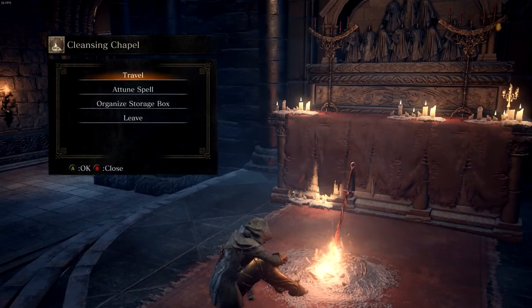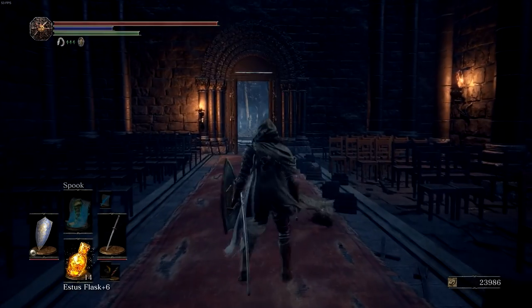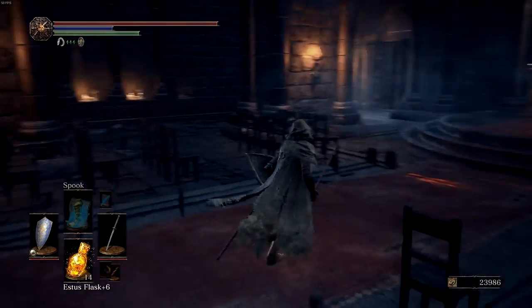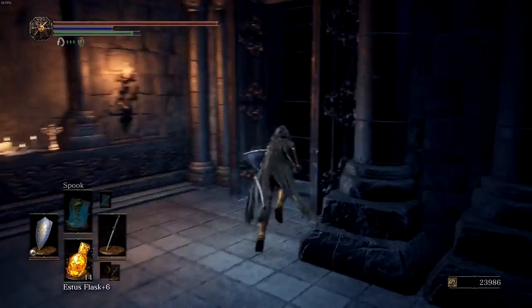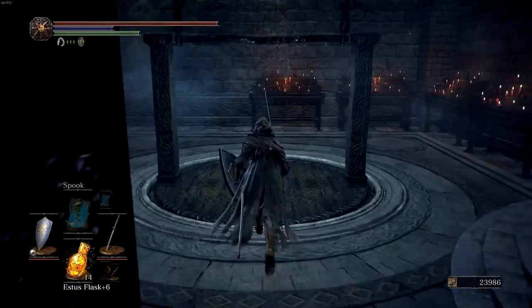So first things first, you want to head to the Cleansing Chapel. When you're here, hopefully you've run through this area — if not, you'll find it on your way. Out there are those people begging down in front of an Estus Shard. You'll have all these shortcuts open, at least hopefully you do. You're going to go through the left one, run along here, take a left, and there's going to be an elevator here.